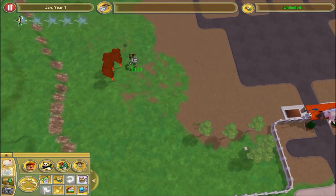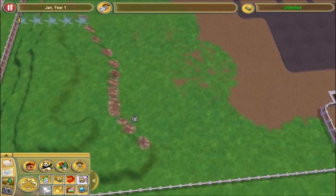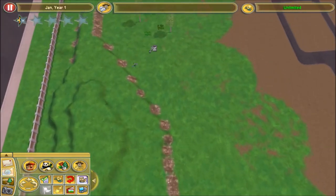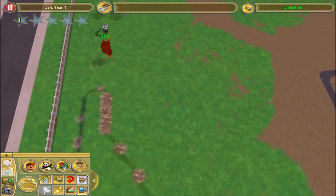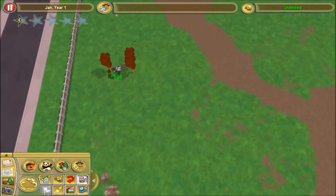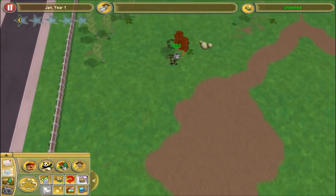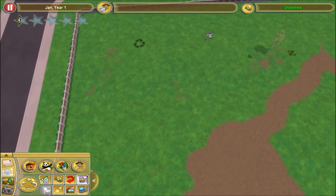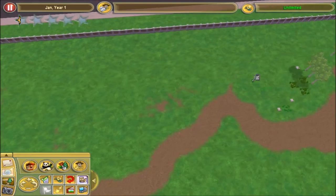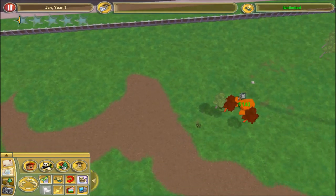So I'm gonna start by deleting everything on the map and I'm gonna flatten the whole thing out to give us a blank canvas to work with. In this series I'm just gonna build throughout the whole map — a regular vanilla game zoo — and try to keep it interesting and creative even though I'm limited to just what's in the game without mods.